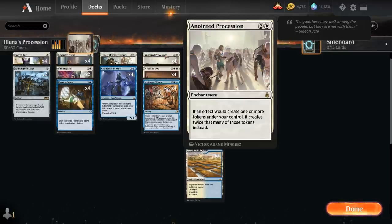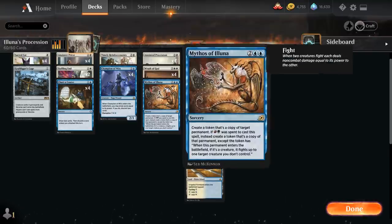Procession is also great in multiples: if we have two copies out, we get four times as many tokens; with three copies that's eight times as many. Which is why we're also playing Mythos of Iluna.